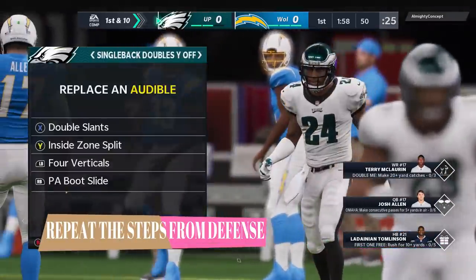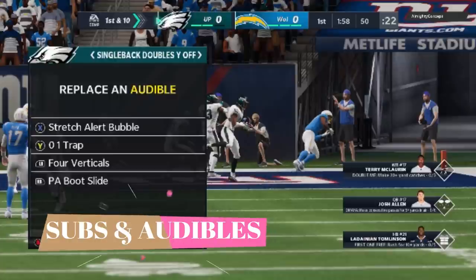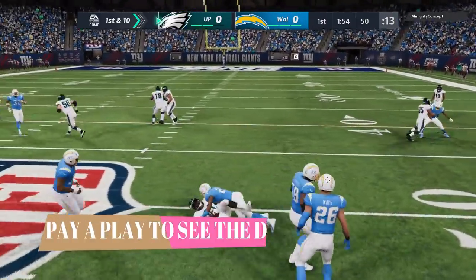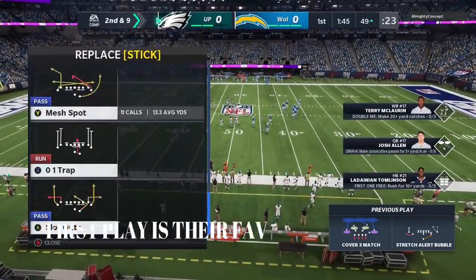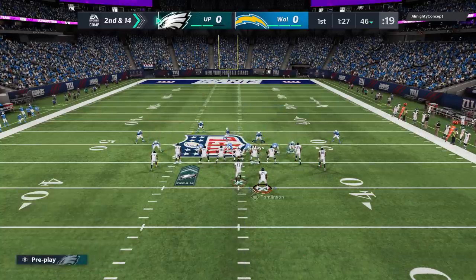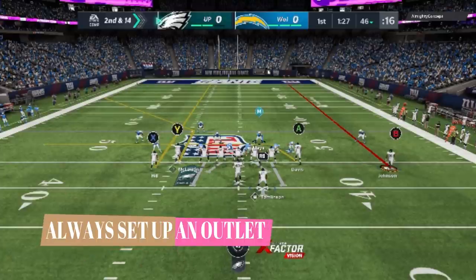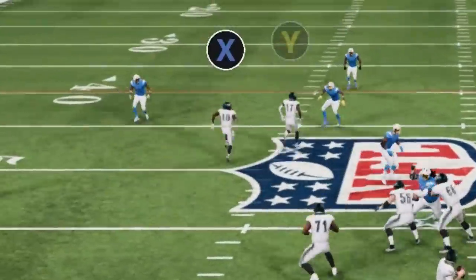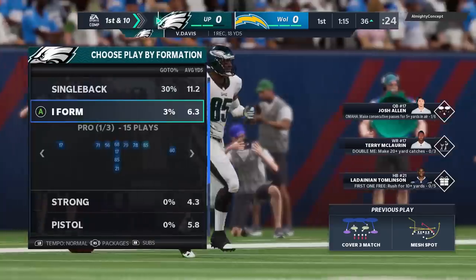Once I get on the offensive side, I'm going to repeat the steps from the defensive side — set my audible plays, make my substitutions. The first play on offense I'm always just going to run a play to see the defense. I want to see what my opponent is in because that's going to be their favorite play. I'm going to put a cover three beater in my audibles — the mesh spot — but I'll pick PA seams just in case he doesn't run that exact play. Always leave yourself an outlet — a check down with a drag, slant, or zig. Don't force it. That check down got me 10 to 12 yards — who wouldn't take that all game?